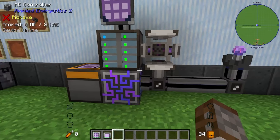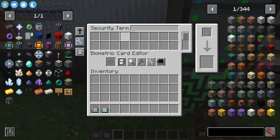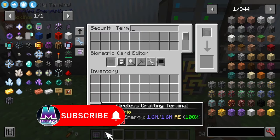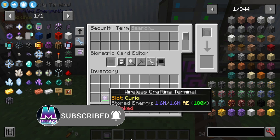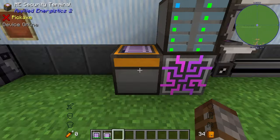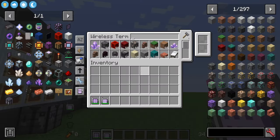In order to connect to your system itself, you're going to need the ME security terminal. All you have to do is simply put your terminal inside of here — you'll see it says 'unlinked' when you hover over them. Put them in the corner and they will now link to the system. We're going to do this with both terminals.